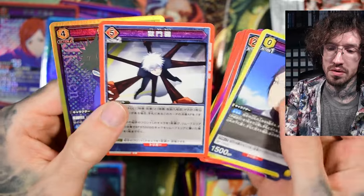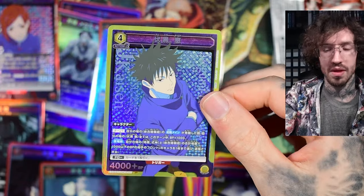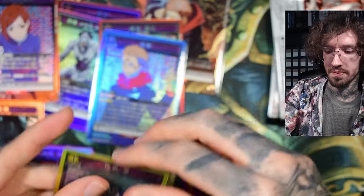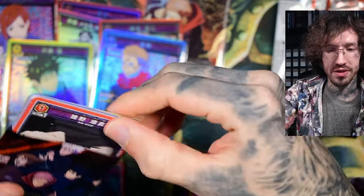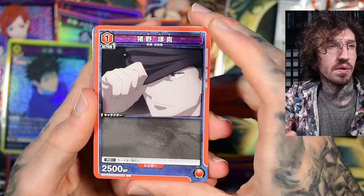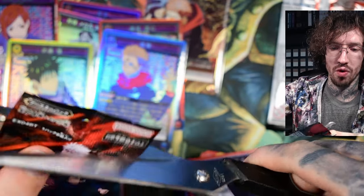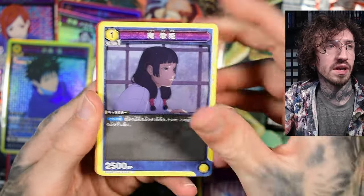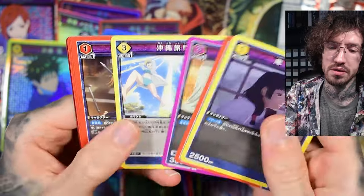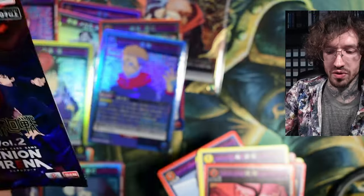Oh, another super rare — it's Megumin! I think there were four or five super rares in this box. I'm not sure if there's still a chance to pull one of the action points — you need them for playing the game and they're not cheap. I'm not sure how the rarity distribution works; maybe you can get one more SR or one more parallel if you're lucky. If anyone has experience opening multiple boxes or a case, please let me know in the comments about the rarity distribution in this release.